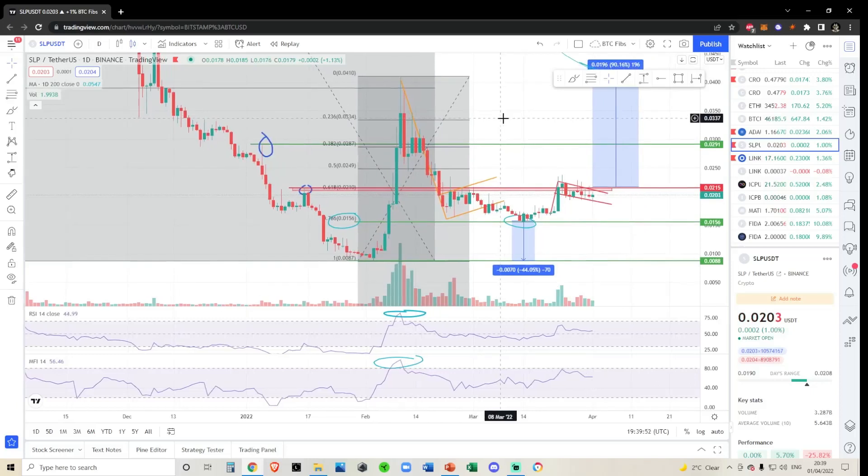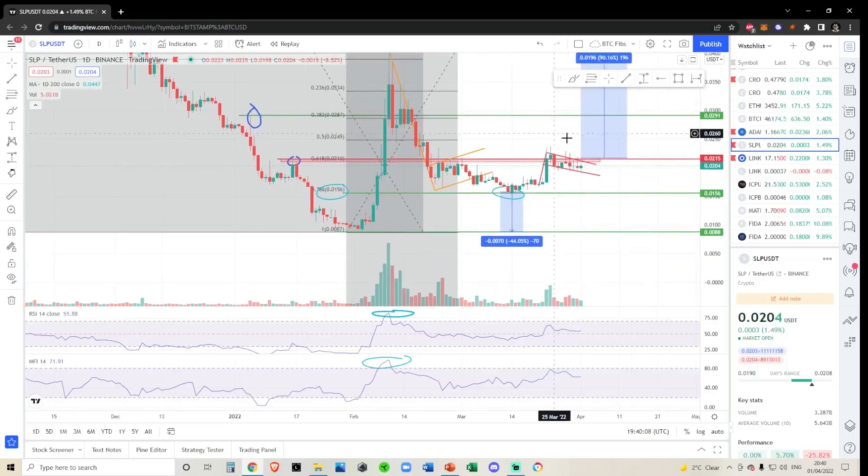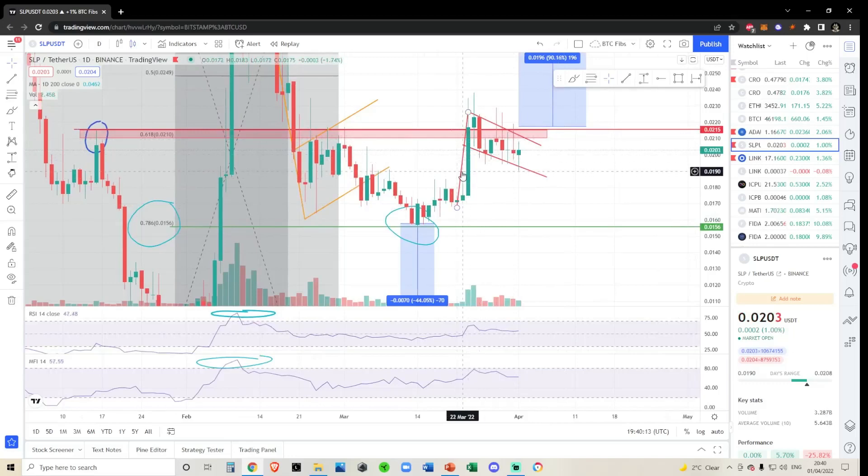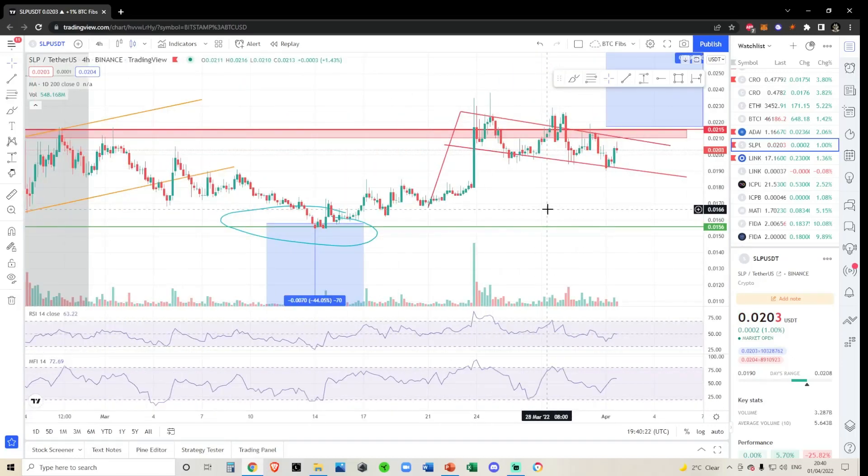We had a massive rally on SLP, coming all the way up to 4 cent. We were sitting on the sidelines waiting for a confirmed reversal point. In my opinion, it's still 50-50 whether this is a confirmed reversal, because we've been rejected multiple times at the 618 Fibonacci. I don't even love calling this a bull flag — the flag is almost the same length as the pole, and the pole isn't very impressive.